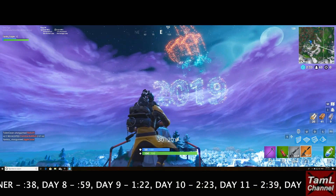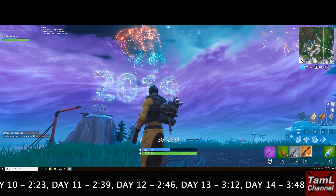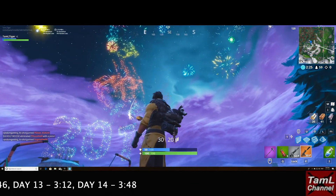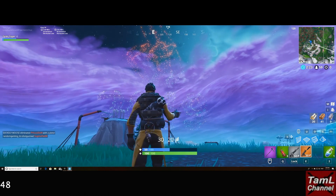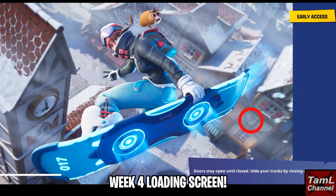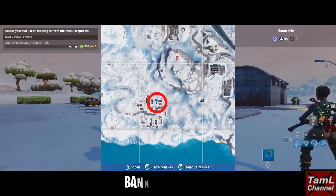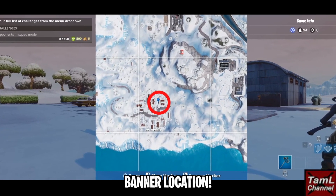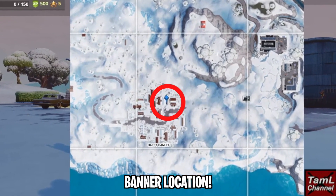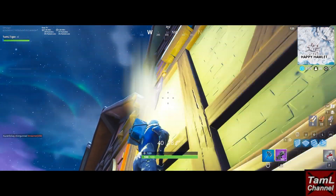This is a packed video showing how to get the secret week 4 banner and then every challenge from day 8 to day 14 of the 14 days of Fortnite. There's an index on when each one starts. This is the week 4 loading screen that you get when you complete all the week 4 challenges, and this is the banner location at Happy Hamlet — you need to build up to that tall building. I showed the location of it, and that's it — you get the week 4 banner.